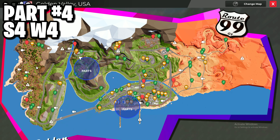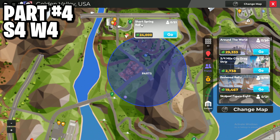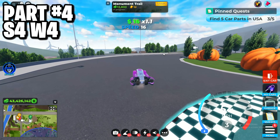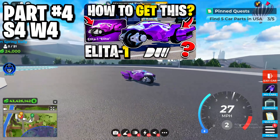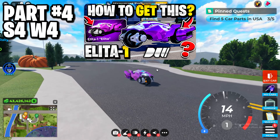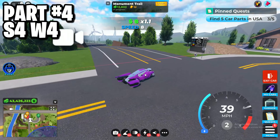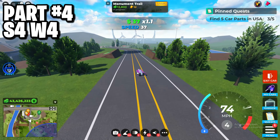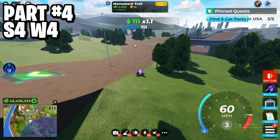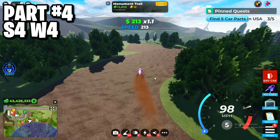We need to find two more parts. For the fourth part, in the circle you need to teleport to the Short Spring Rally, then follow me where I'm going. If you want to know how to get this vehicle, that video is also on my channel and linked in the description. This is the most difficult location this week, so follow carefully where I'm going.